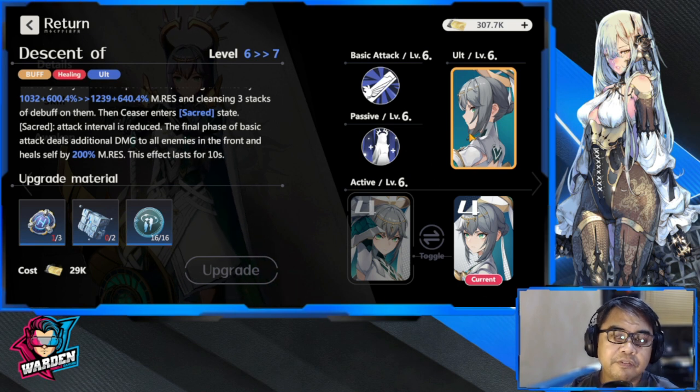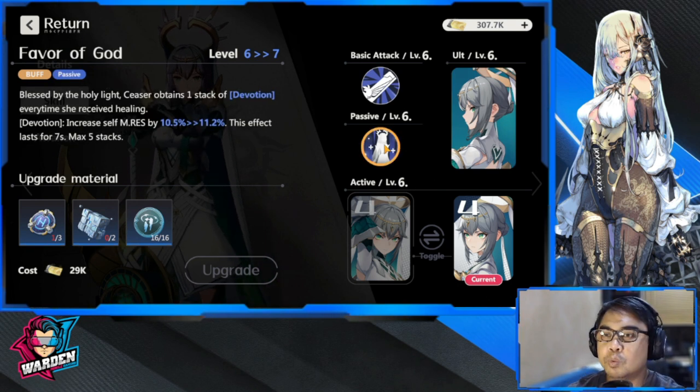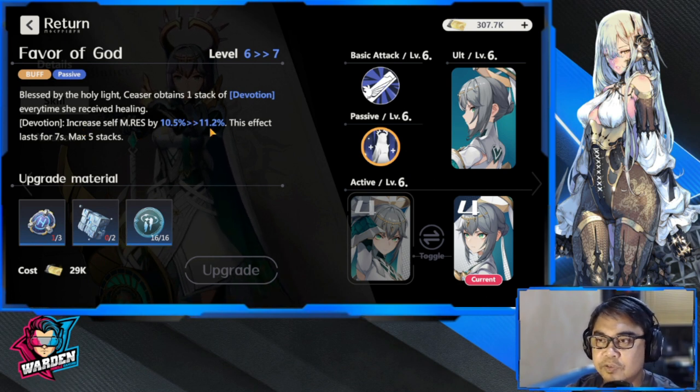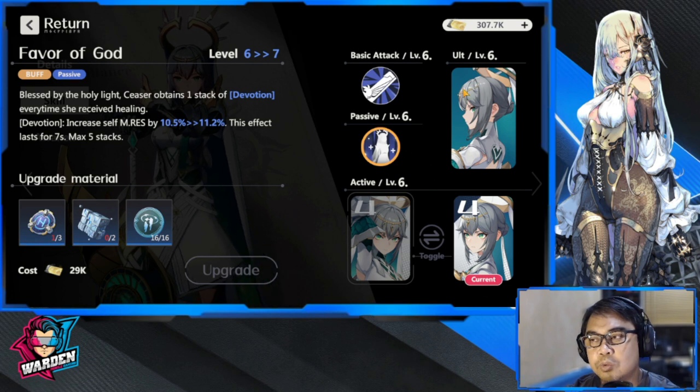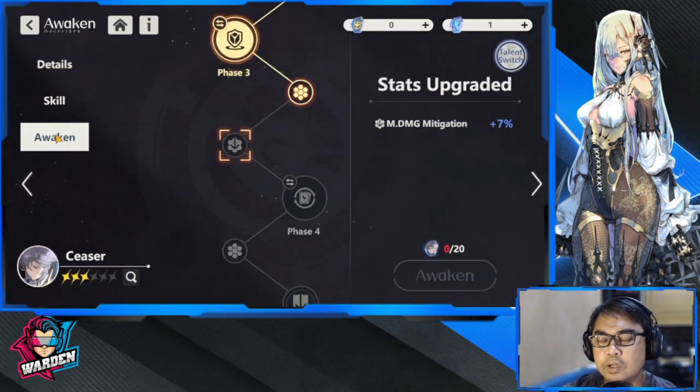If you have the Sue Shuan plate I discussed, it will be very beneficial for her ultimate. Third priority is her passive — Devotion — which increases her M Resistance by 10 to 15 every time she receives healing. This scales as you level it up. Last priority is her basic attack, since she is a guardian.